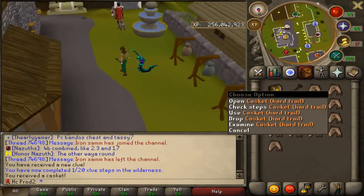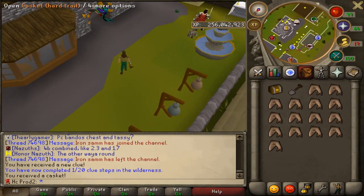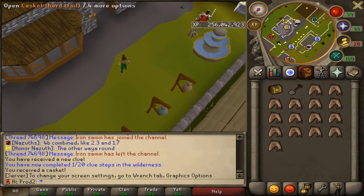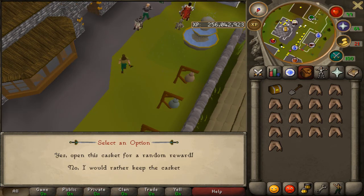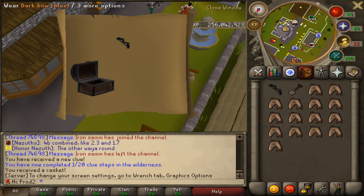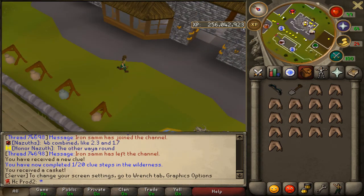We were able to complete the hard clue scroll, so we got the casket. Let's go open it - we'll probably get nothing, but let's find out. We got a dark bow! Not sure if that really helps me in any way, but we might find a use for it.